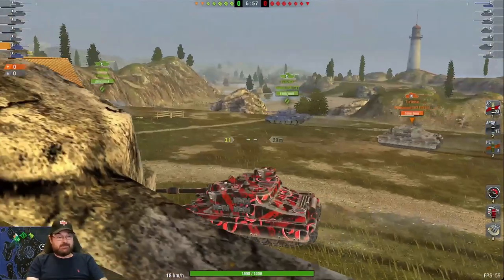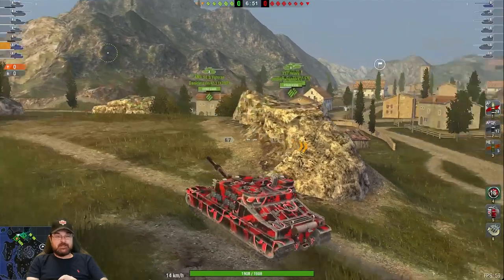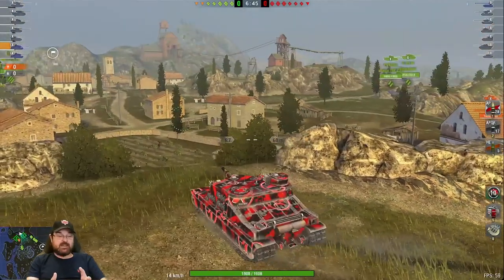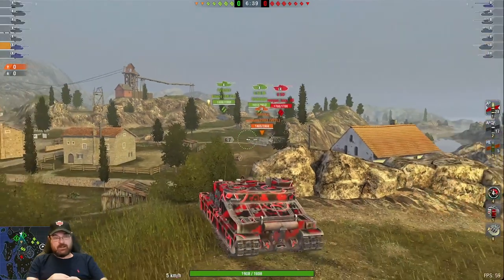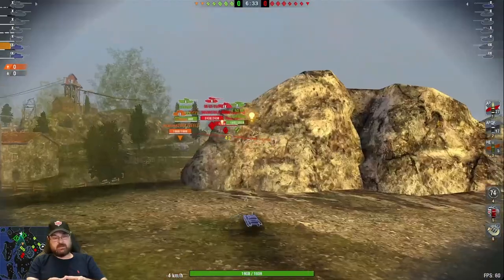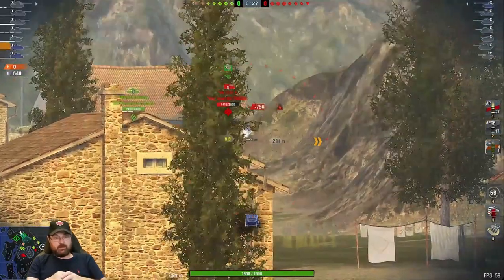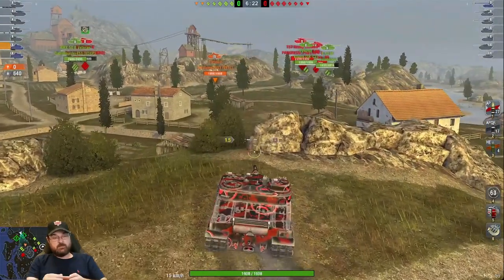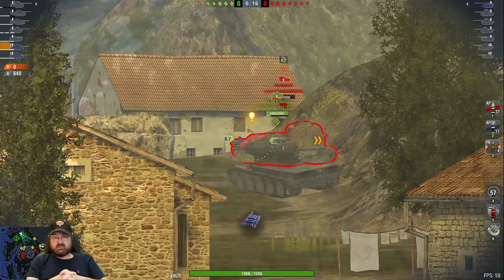Right, here we go on Mine's — a terrible map for the high tiers — and I've just shown you an aggressive strat in the Tortoise; now I'm going to show you the camping strat. The thing about the Tortoise is it does have a relatively nice gun, and if you can hide that cupola and that right-hand side of the tank you can actually have a good time, because that's the weak side. The right side is the weakness. You can see we just bounced a shed load there from that VK.